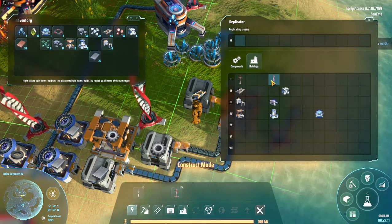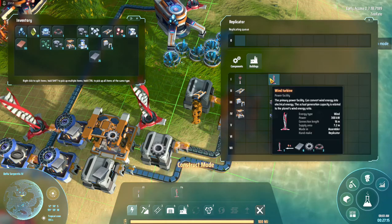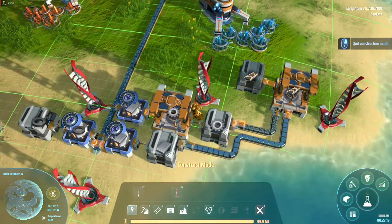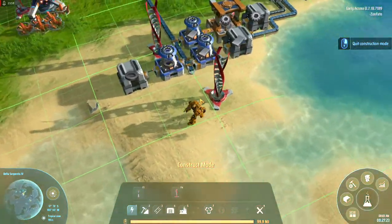The next thing is I'm going to want more power, which means I'm going to need the magnetic coils, which means I'm going to need to pull that and copper.